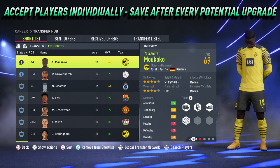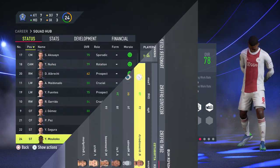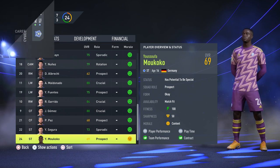Once you have saved your game it's time to start accepting the players. Make sure you do this individually and save after every individual player has their potential upgrade. Just a reminder that all these players were exciting prospects with a potential between 86 and 90, and they easily get an upgrade to potential to be special, which is 91 plus.